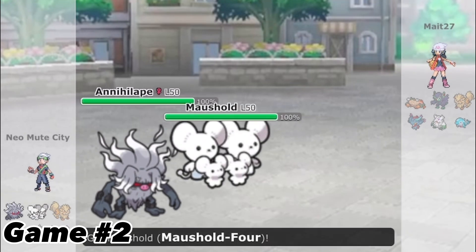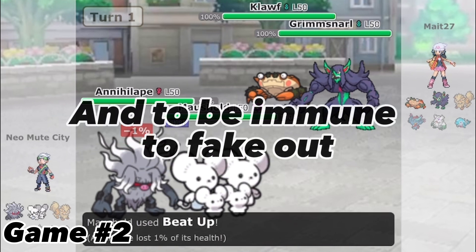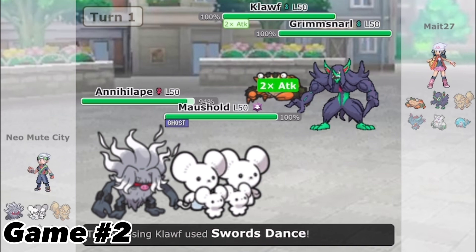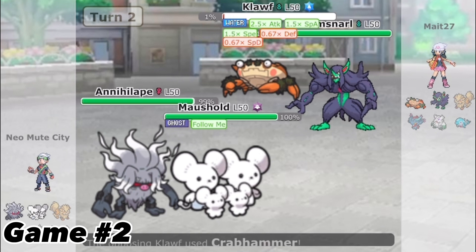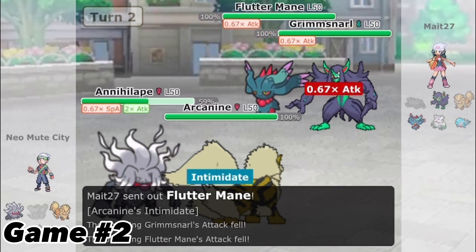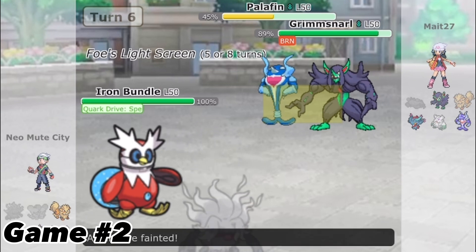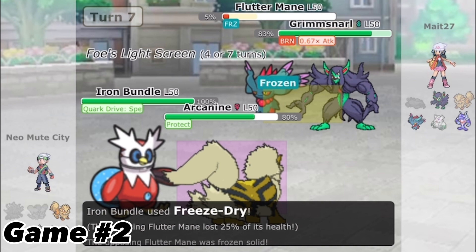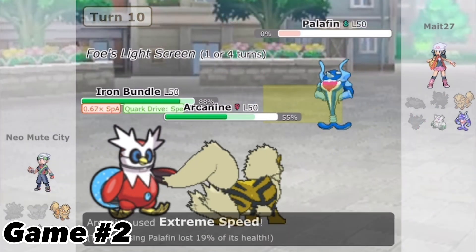I lead the same Pokemon for game 2. I do the early Terastallization on Murkrow so I can boost Rage Fist. In VGC, even Terastallizing into a tie can gain you momentum in a match. Even though this dude makes his Dondozo into a real one, I take that out, but not before I lose Murkrow. Flutter Mane comes out and because of the parting shot, it lives. Iron Bundle is my key to beat Palafin so I keep it healthy. He switches back into Flutter Mane and I get a lucky freeze. Palafin is left on red health and Arcanine is able to Extreme Speed and win me the game.